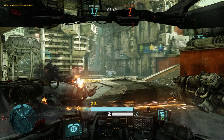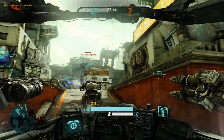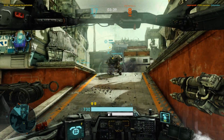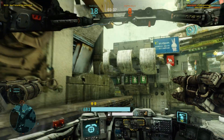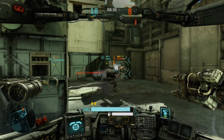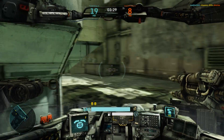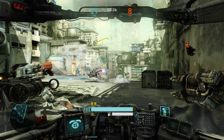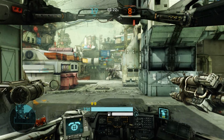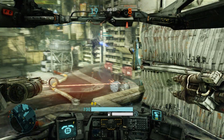So, my rockets work in a way where I need to aim first — I need to have them on target — and then I'm able to release all rockets at once. It reminds me a lot of that game for PS2, Armored Core. They had a similar system for the rockets. I love this. It's very nostalgic for me. Alright, enemy sighted.